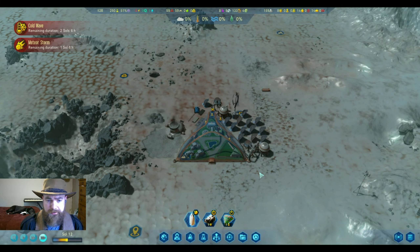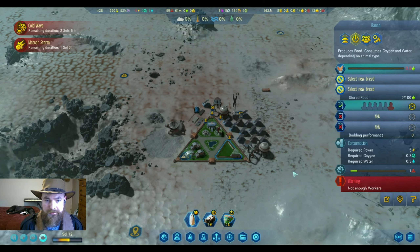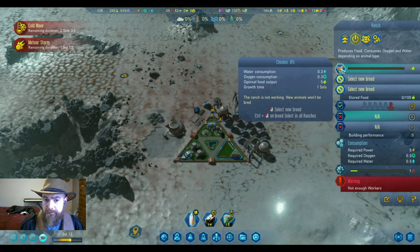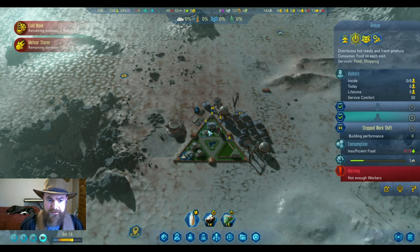We should make sure we have everything ready for our colonists. We'll make sure we have chickens and have them work harder. The reason I'm doing chickens is they require the least amount of water per food and they only take one soul. We're going to turn the ranch off during dust storms.